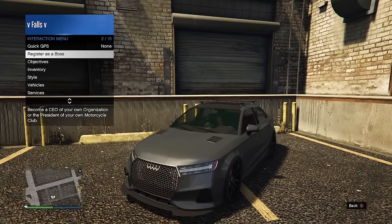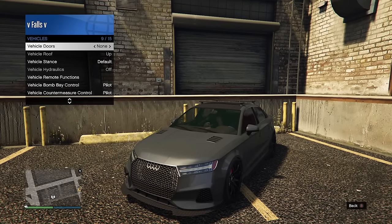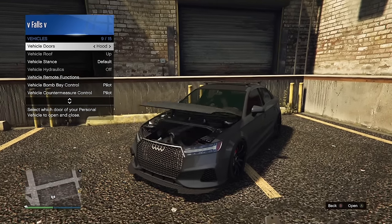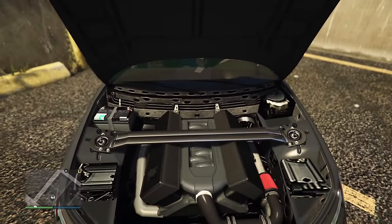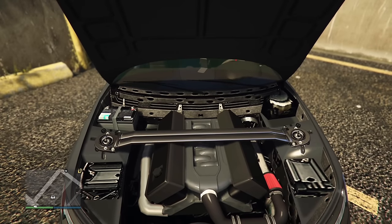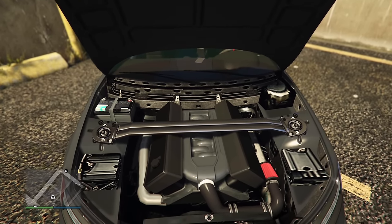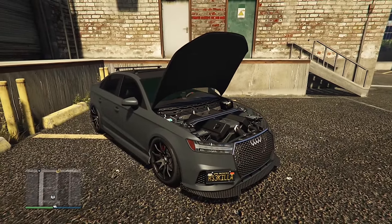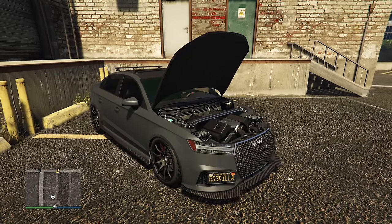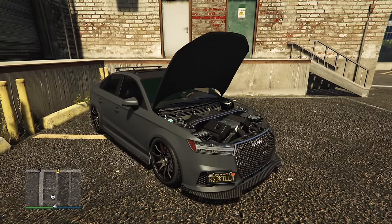The Tailgater S is based on the Audi RS3, which has a five-cylinder known to make crazy power. But in GTA Online it has a V8, which would have been cool to see in real life. Personally, the five-cylinder just fits the RS3 so perfectly — I'm glad the real car has it rather than just a four-cylinder. GTA Online has a V8.